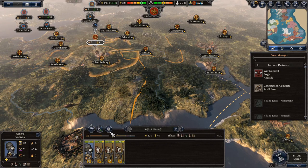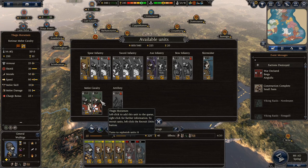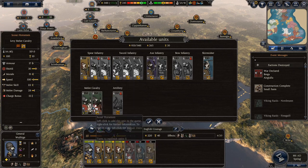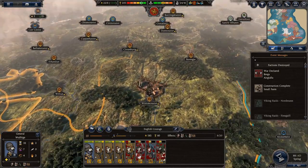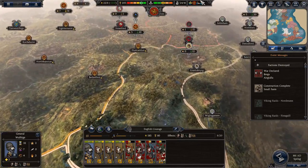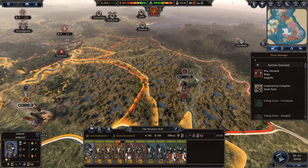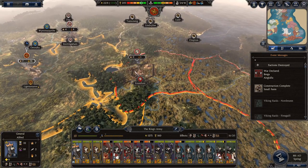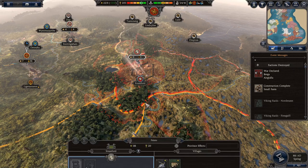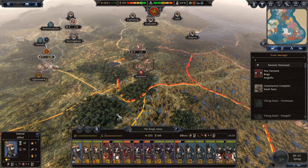I'm going to raise some troops - some thanes, some archers. Some pretty okay-ish troops, that'll do for now. That'll keep us going and they'll probably arrive at the right time. I could actually proceed to the other place, but I'd rather do that with this army - it's probably best to do it with this army.